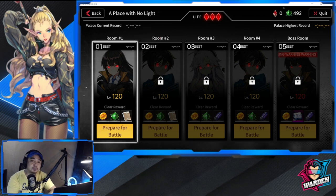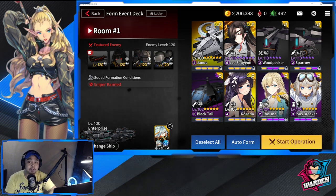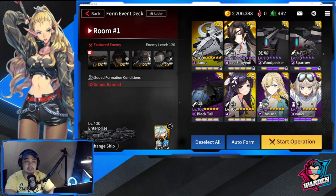Most of the teams I'm going to bring here are going to be air units. Starting off with Shadow Palace 3, Room 1 — snipers are going to be banned for this one, so Liudmila and a lot of mechs are banned because they're snipers. I had to bring non-air units, but they're mostly towers.